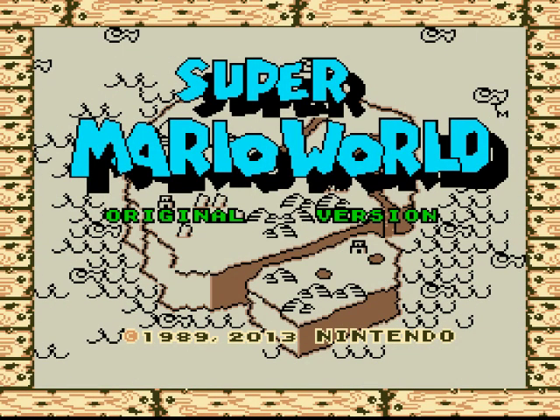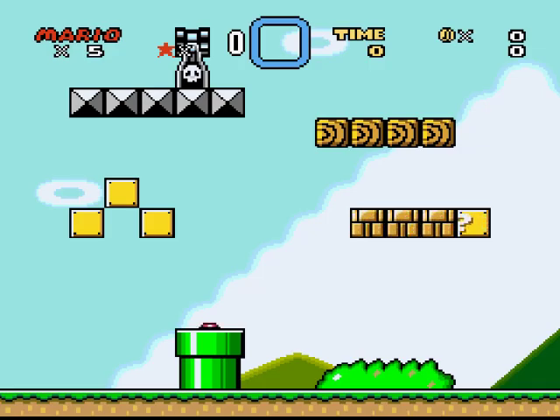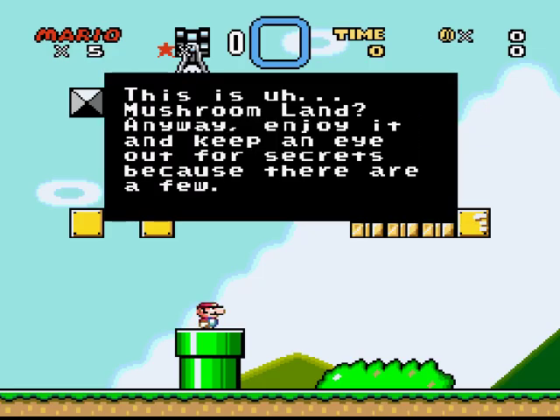Hello everyone, welcome to the first let's play of the year. This is Super Mario World original version. I first looked at this and it had 255 exits. I'm guessing that's a bug because the original game only had 96 exits, but we are actually going to go into here and this is Mushroom Land.